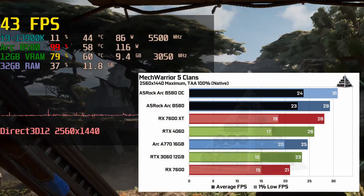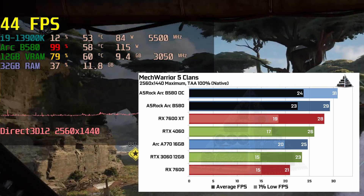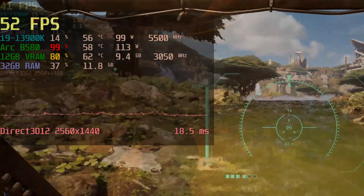Mech Warrior 5: Clans on Unreal Engine 5 also sees a relatively small 2 fps improvement — about 6%, as expected.